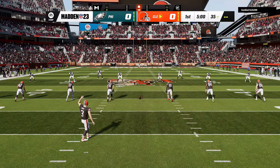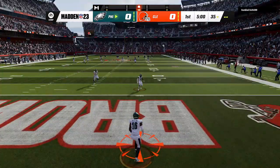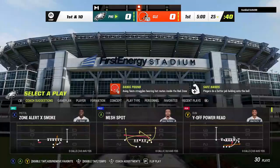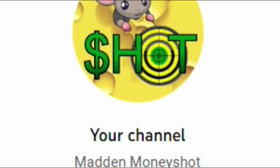I know I have used words like glitch and cheating in my video titles and thumbnails but I really don't think I use anything that actually breaks the game. I just use attention-grabbing words or highly searchable phrases, but 99% of the plays and schemes I put out are just well-designed money plays and Madden cheese at worst — hence the name and the mouse logo.